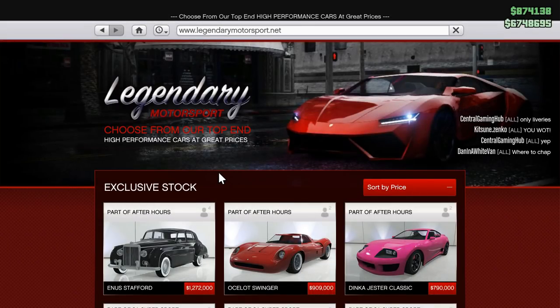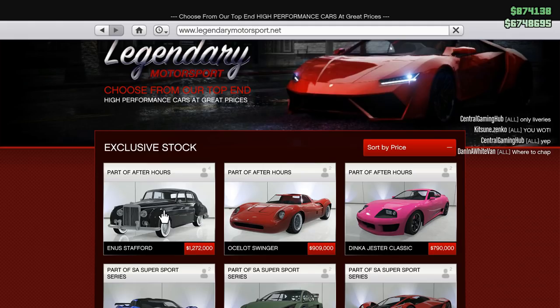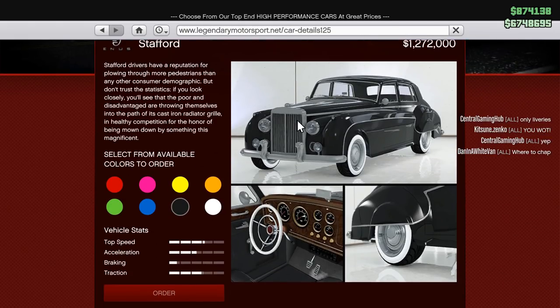Hello everyone and welcome back to another GTA Online guide where today we're going to be taking a look at the Annis Stafford, a sedan added as part of the After Hours DLC, so let's get right to it, shall we?